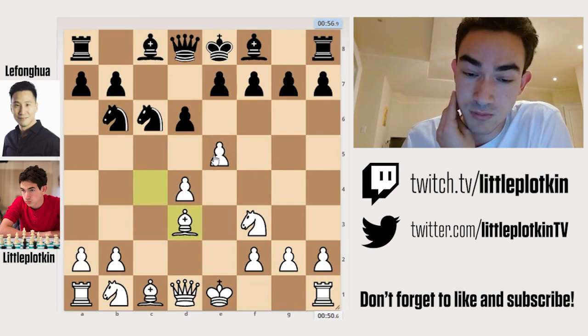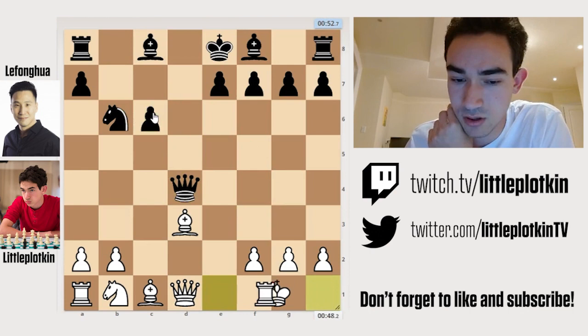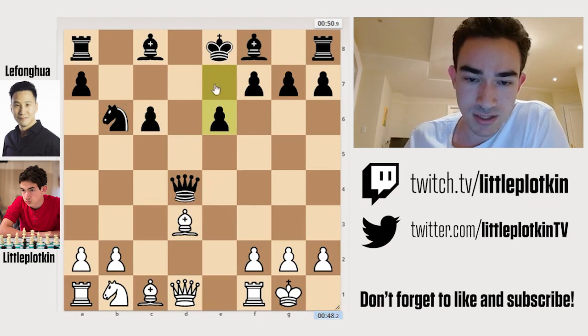So I decide to simply bring my Bishop back. But he actually has the same idea with Bishop G4. So I decide here to simply sacrifice this pawn on D4. If he takes with the Queen — which is what he does — I'm able to take, giving him an isolated pawn. I castle and I'm in a huge lead in development. His Queen is in the center of the board, his knight is misplaced, but I'm going to develop quickly and try to show that I have true compensation for the pawn.